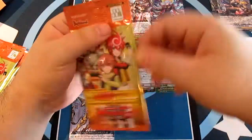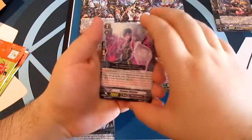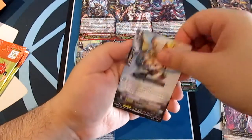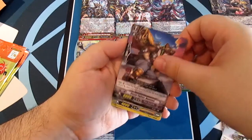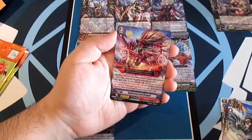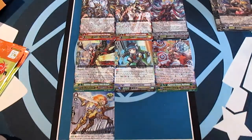Three packs left guys, let's do this — come on, Secret Rare or Generation Rare, I want something special! Serpent Charmer, Bash Gal, Steam Fighter Nanea, Surgery Angel, and a rare Spherical Lord Dragon.